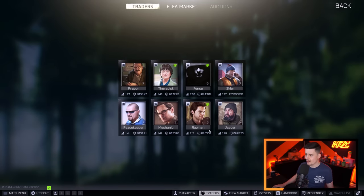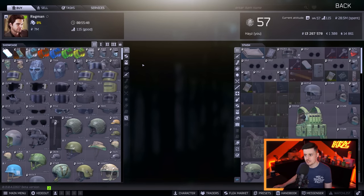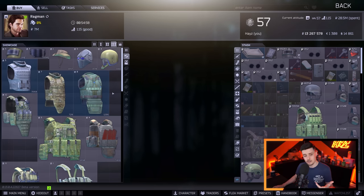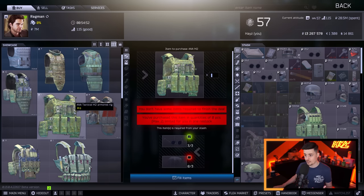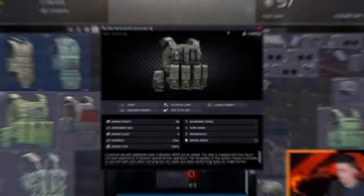Moving on to the next trader, Ragman. I think this is probably the one people are looking for the most in terms of armor trades. The first trade I've got is the ANNA M2 rig. I've got four trades at level 3 and then one level 4 trade. The ANNA M2 is a level 4 rig — it's got 60 armor points, pretty good. It's a budget option and definitely budget when you look at what's needed: round frame glasses and Colpac face shields.